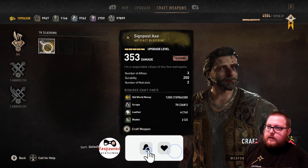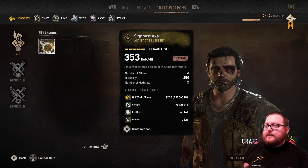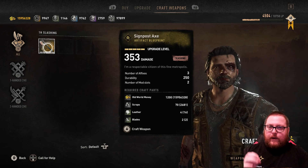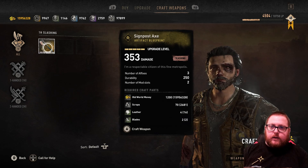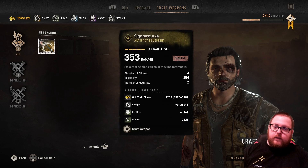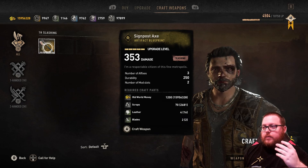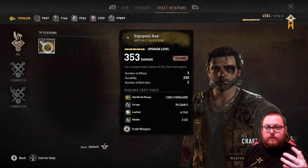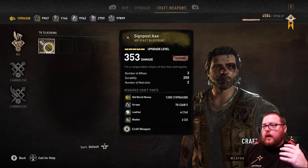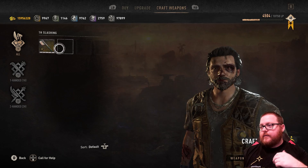For a level nine character or someone in their legend levels, these weapons are not going to be super useful. However, if you are a lower-level character — maybe it's your first playthrough or you started a brand new save from scratch — this is actually really helpful. You can get weapons that will be a lot stronger than most things you can find in the game at that point, doing lots of damage for wherever you happen to be in the world. It's a nice option to craft things until you're able to find better gear.